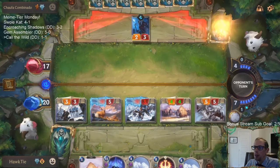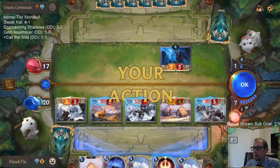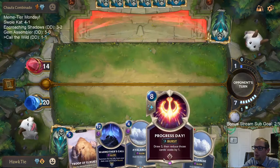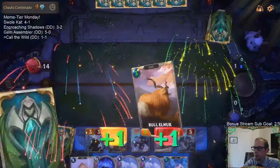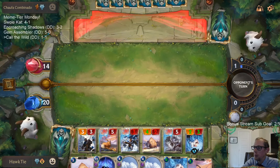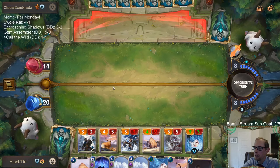This is a battle of Freljord here — we've got our Elnuks and Yetis and they're getting Frostbitten. They're keeping their life totals pretty high. Let's find some new cards. Zero mana, two-threes. We're going to be saving up mana this turn for Warmother's Call next turn, most likely.